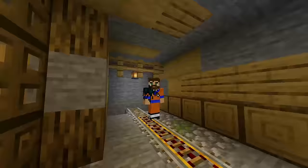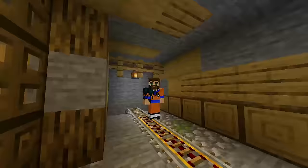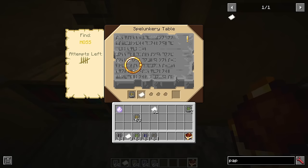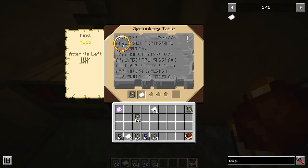The first step in finding a biome is to find these little cabins in your world. They can be pretty much anywhere, but inside them you're going to find mostly tablets, a cave compendium, but most importantly the spelunky table. There is a tablet for every type of cave. Using the spelunky table will make you a cave codex that can update your cave compendium, or make a map that will lead you to a cave.